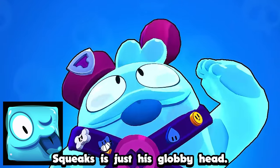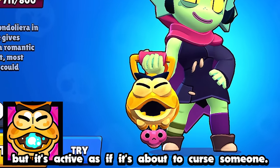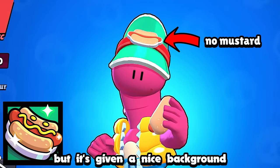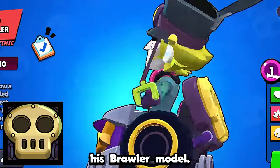Squeak's is just his globby head. Gray's is plainly him holding his cane. Willow's icon is the lantern that she's holding, but it's active as if it's about to curse someone. Doug's icon is the glizzy that he's holding, but it's given a nice background as if it's the one on his hat. Chuck's icon is the massive skull that's on the back of his brawler model.